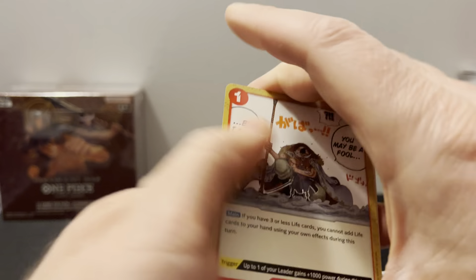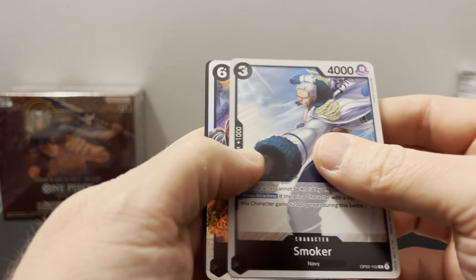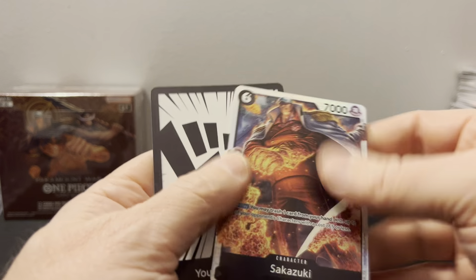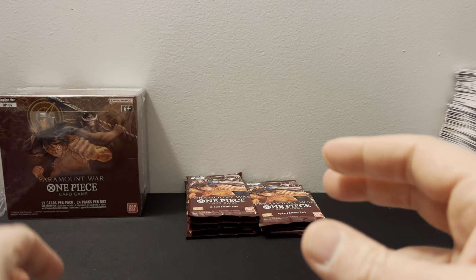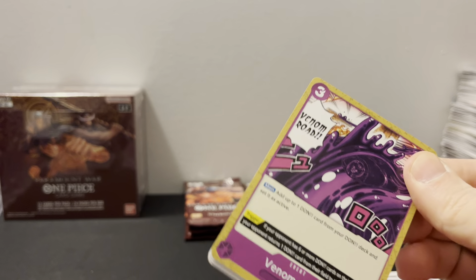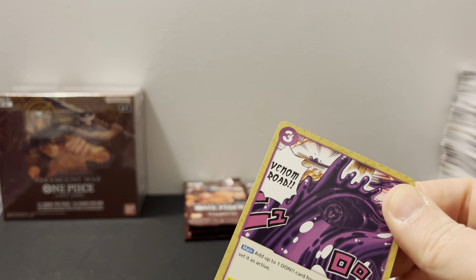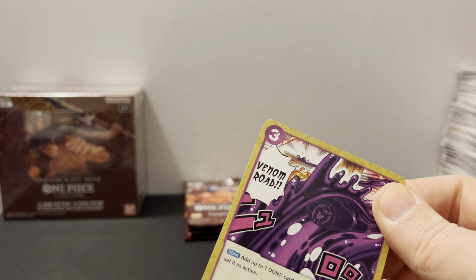I don't even know the alt arts I want out of this — that's what sucks. I know all the leader alt arts but I don't really know the other ones. So we got Sazazuki. Obviously you want the Nami. I think there's a Luffy. But see, to me the boxes with the leader alt arts are sometimes the worst boxes you can get because you really only get two hits.